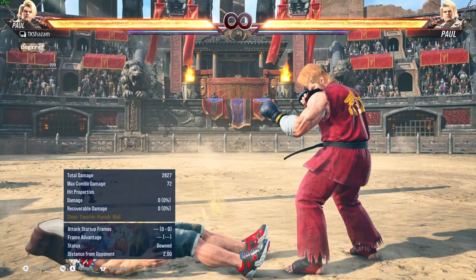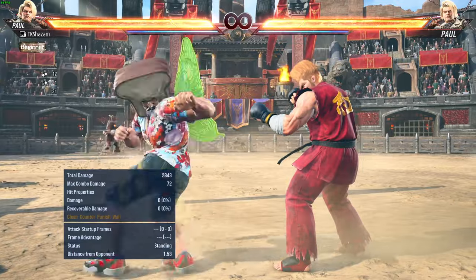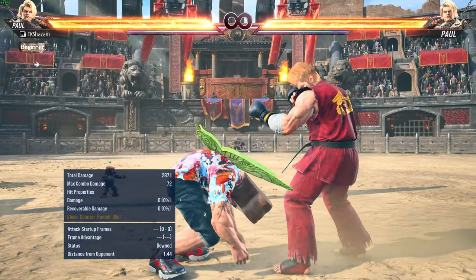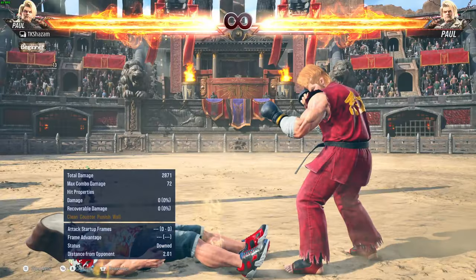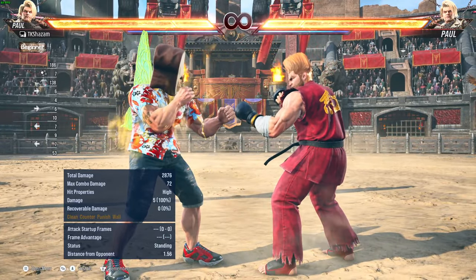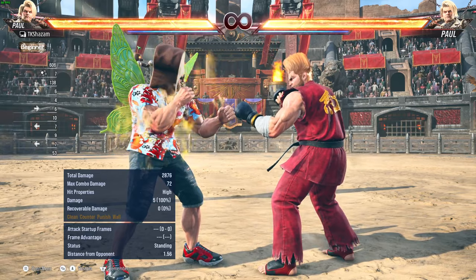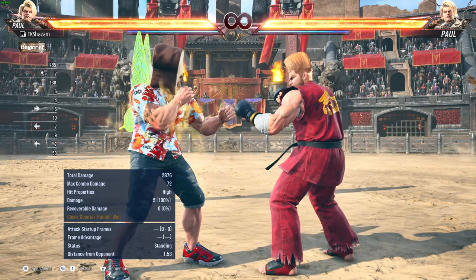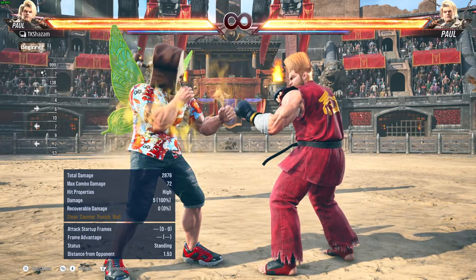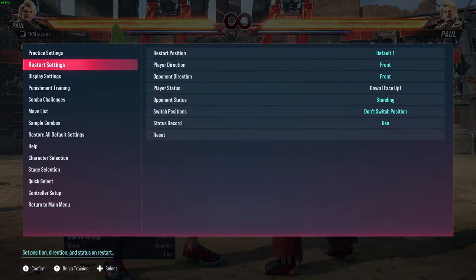This is probably the most ideal position for the defender — you have a plethora of options. You have get up kicks, spring kicks, back roll, forward roll, side roll, and if you were just knocked down you can quickly do a ukemi. The opponent has the most variety of options here, but you can figure out which they like most and adjust your offense accordingly.